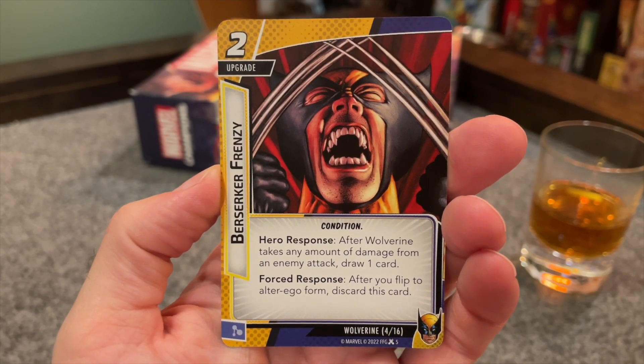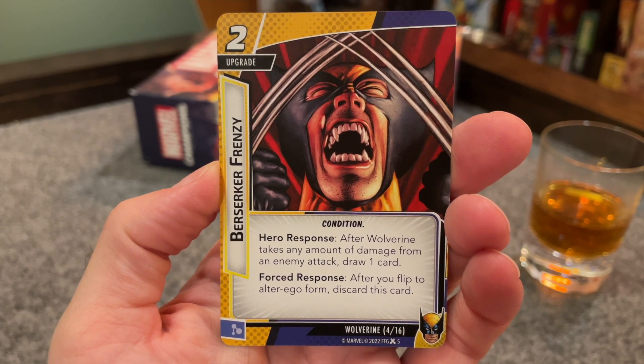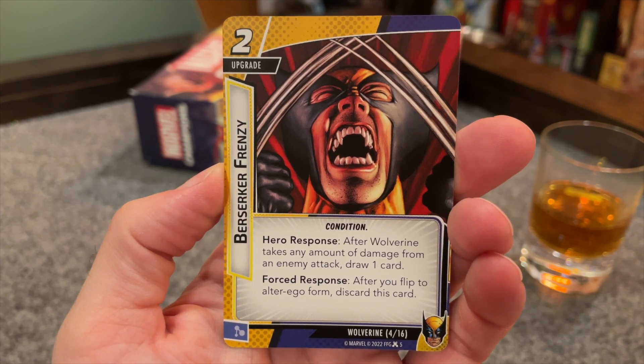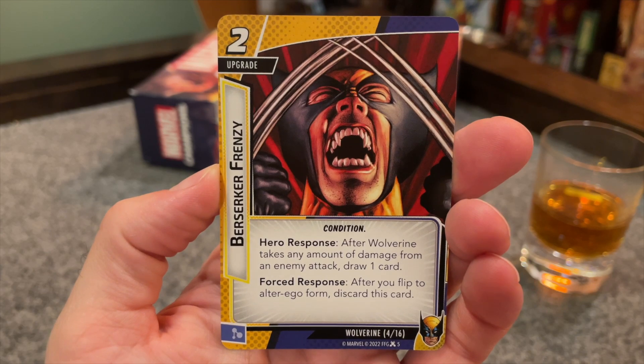Berserker Frenzy is next. It's a two-cost upgrade with the condition trait, and a hero response that allows you to draw a card after Wolverine takes any amount of damage from an enemy attack, but it also has a forced response which makes you discard Berserker Frenzy when you flip down to Alter Ego. That automatic two heal every turn means that Wolverine's going to be able to stay in hero form and take more abuse than most other heroes. Berserker Frenzy doesn't exhaust when you use it, so if you get hit by the villain and two or three minions, you're going to draw a card off of each of those if you survive. But do try not to look directly at the art — just keep it in the peripheral, don't make direct eye contact with it.